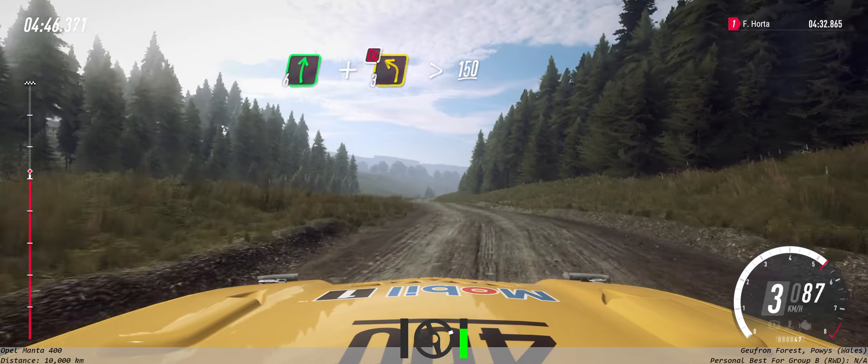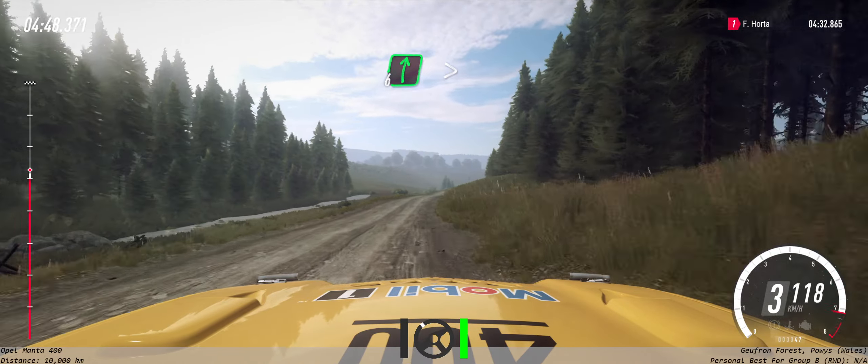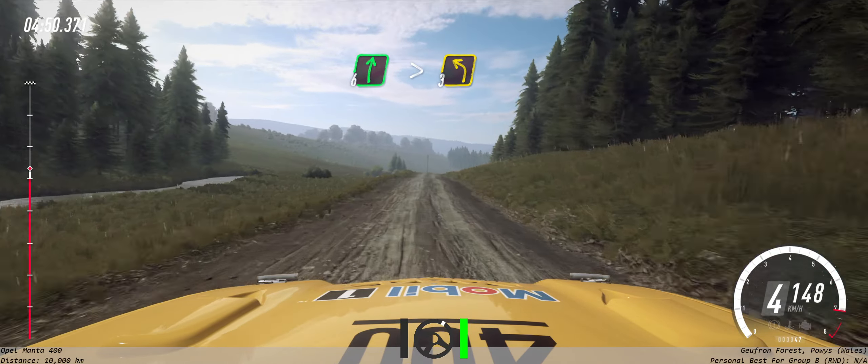150. 6 right long of a crest. Tightens. Into 3 left. Keep in of a jump.